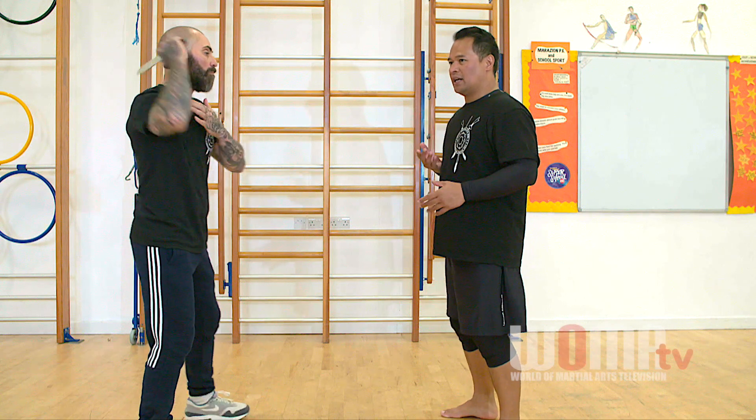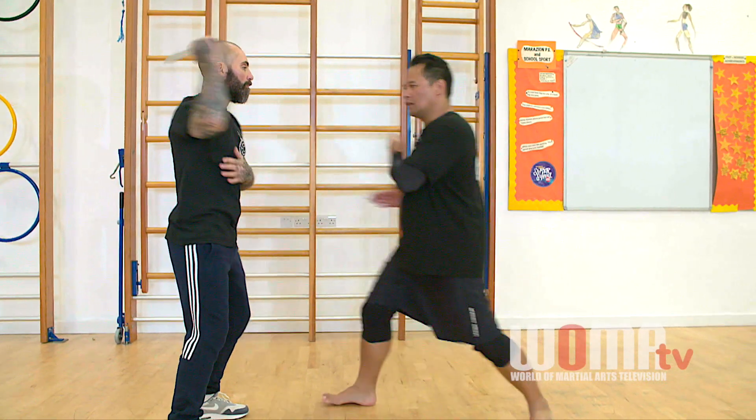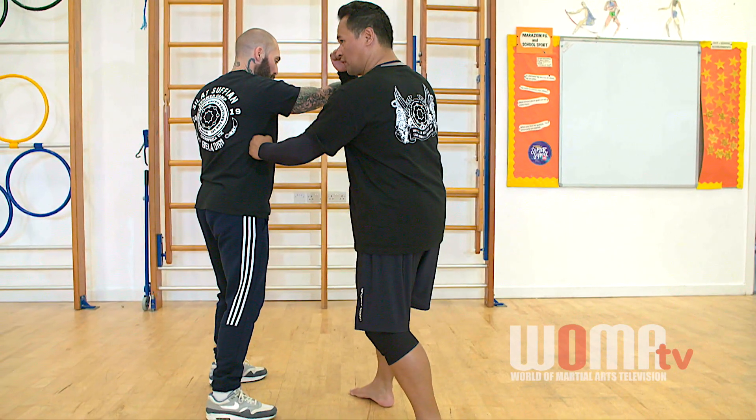When I shield, what I want to do is scoop from underneath and go for his throat. When I pass, I go for his ribs or the liver. When I do the backhand, I go for the floating ribs.